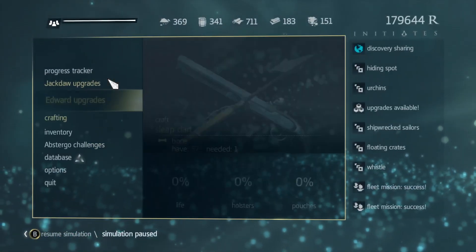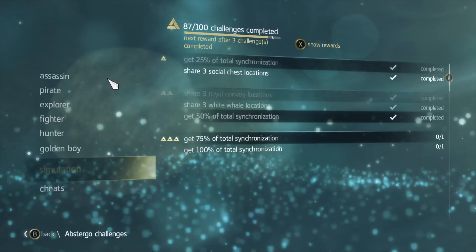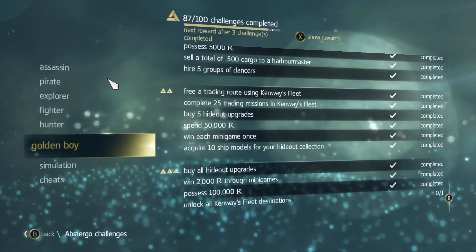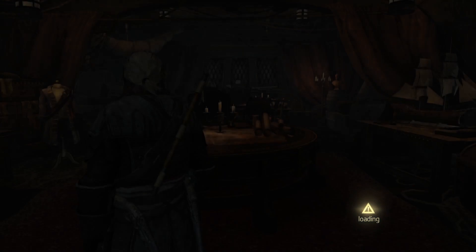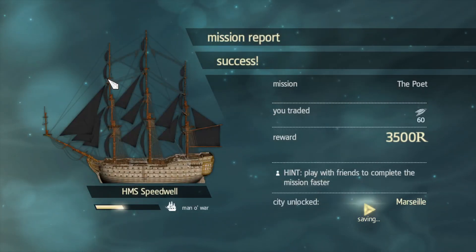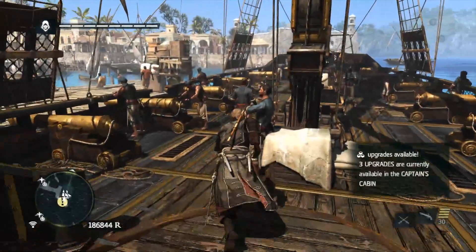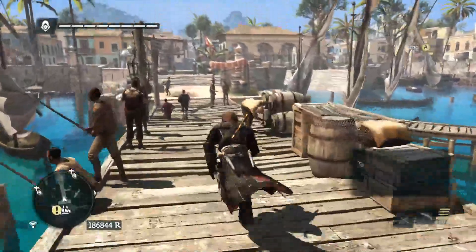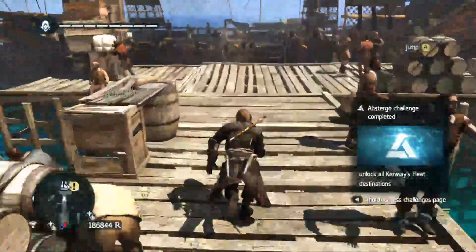Off stream, I quickly finished the last thing for Kenway's Fleets. I don't think I checked it off yet. We need to go turn that in, and we should now get the last location as well as the last map. Off stream I also went and got the last social chest — that took maybe a couple hours. Let's exit and wait for it to pop up. Yep, 'Unlock all Kenway's Fleet destinations' — that one's now complete.